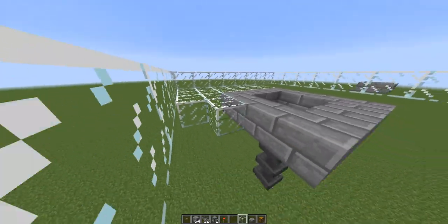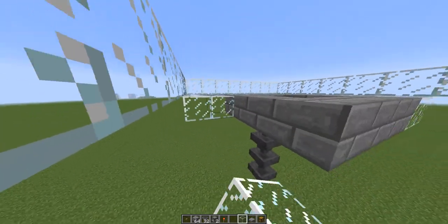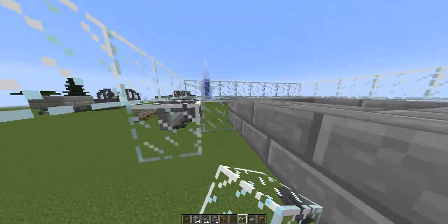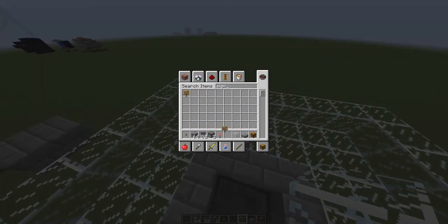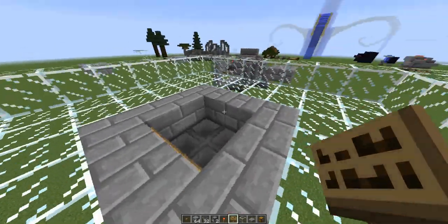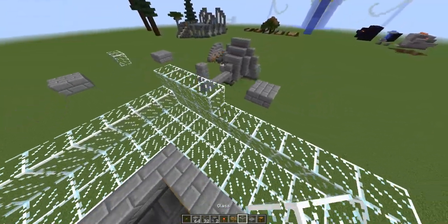Each of these, with the hoppers there, you're gonna want to put signs just above the hoppers so the water streams pushing the chickens won't go down the center. If I just put water here it'll stay on top of the signs. So I'm just gonna finish putting up this wall.